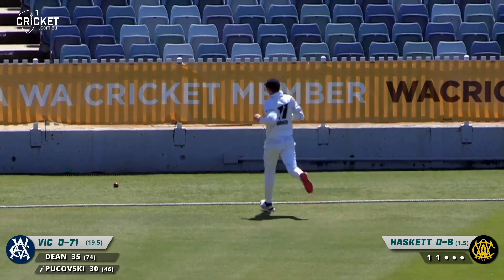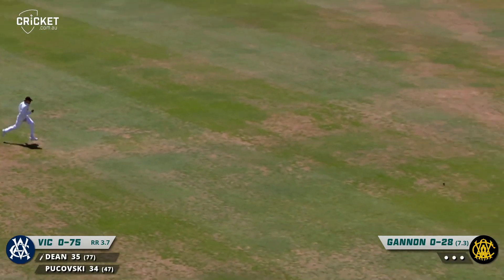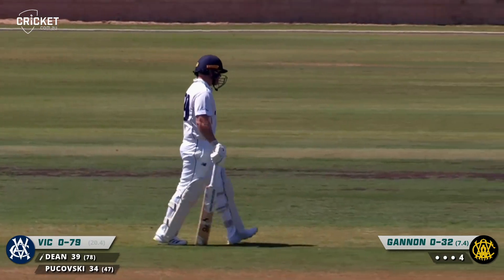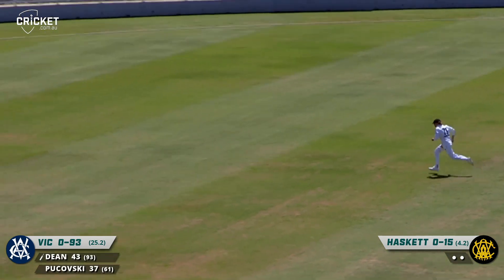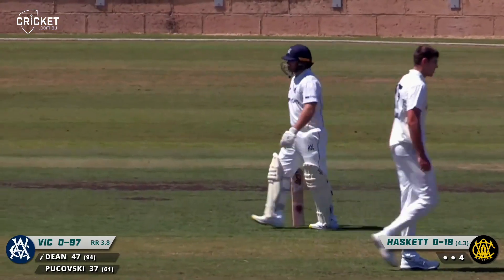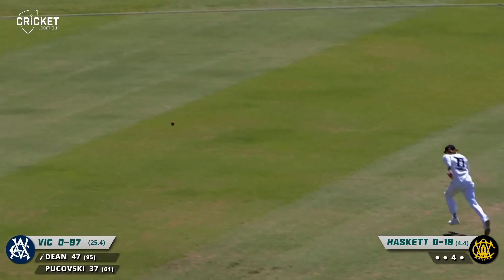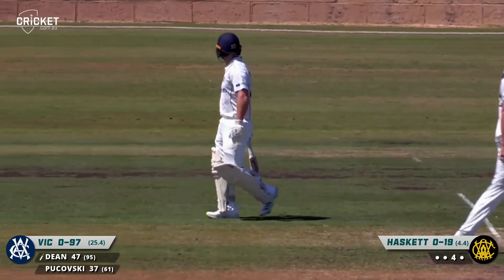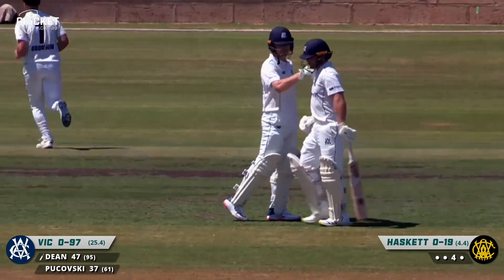A good testing delivery from Haskett to end his over. Nicely played by Dean — just leaning back a little bit, opening the face and running it safely down to the third boundary. And another four for Victoria. That one's wide and punished — that'll race away to the point boundary for four. Just straight in line and length there, a little short, a little wide from Haskett. No ball from Haskett and that's worked away behind point — and that will be 50 for Travis Dean. No ball from Haskett to go with it. That'll just add insult to injury but Travis Dean — excellent innings so far to start the day.